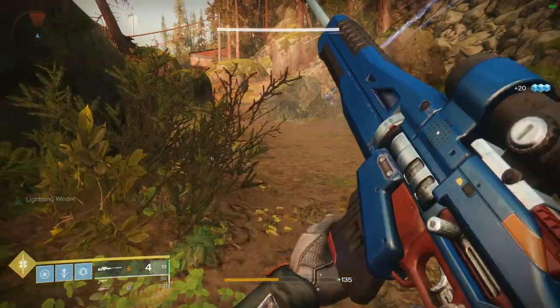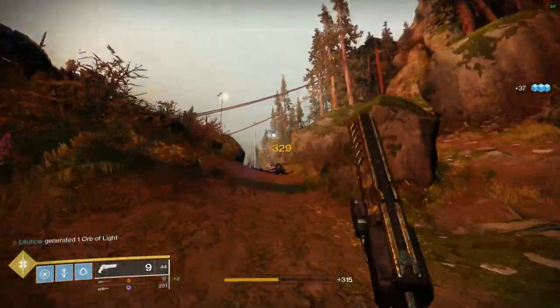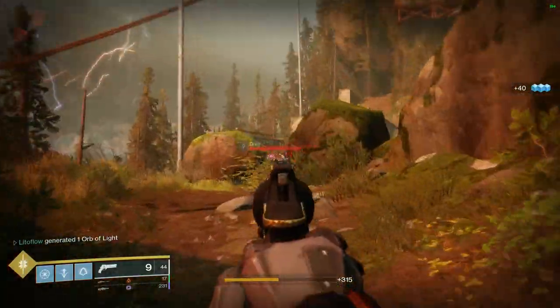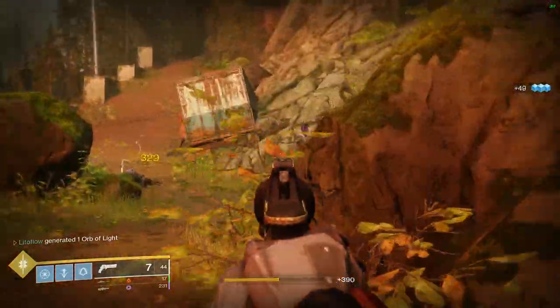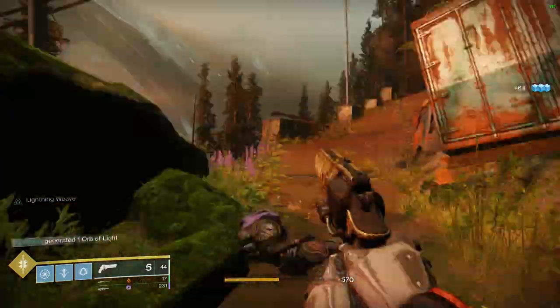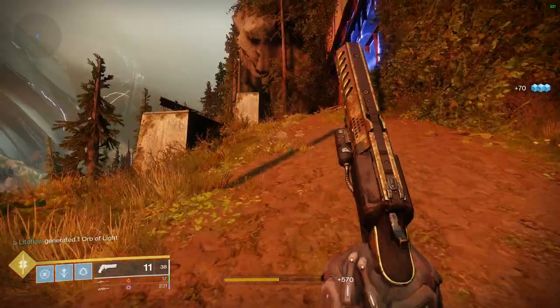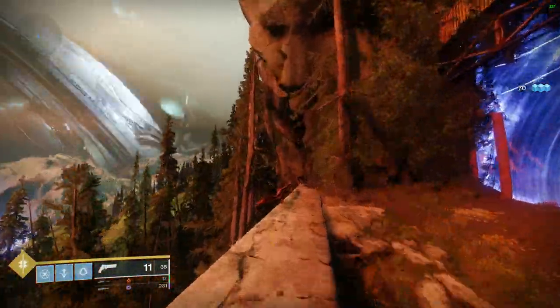Go through the trans mat and keep walking all the way to the end. Stay to the left ledge, as the door to the right will be closed and you cannot go through it. We're going to grab a chest that's at the very end once you go into this small little cave down at the end itself.